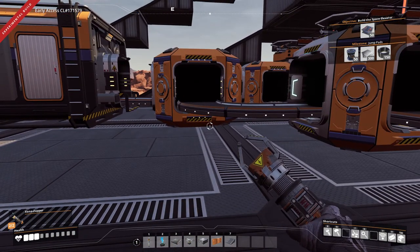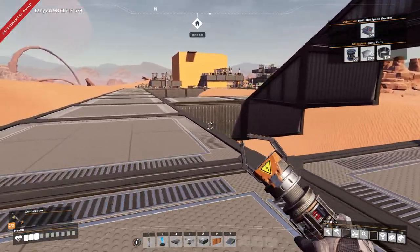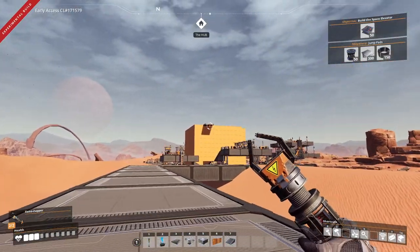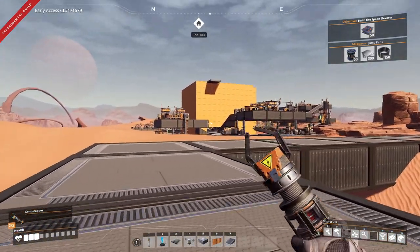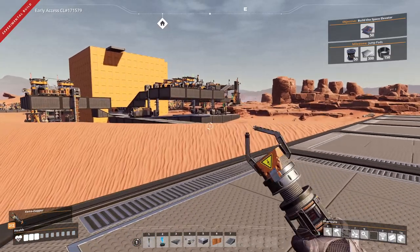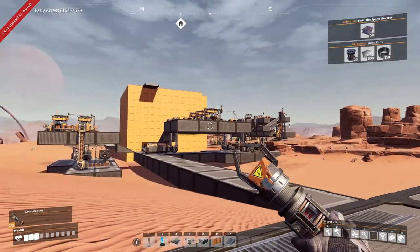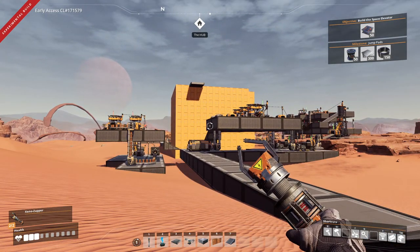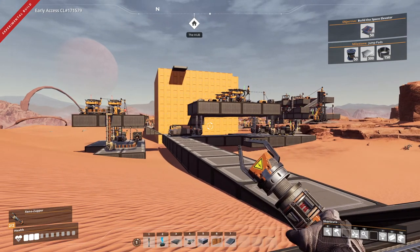Hello everyone, back here with some more Satisfactory. In between episodes, I did some stuff. I don't know what the heck that is — random foundation sitting up there. But over here, I did some plates, because I needed more plates for the assembler over there. For the reinforced plates, I think is what it is.